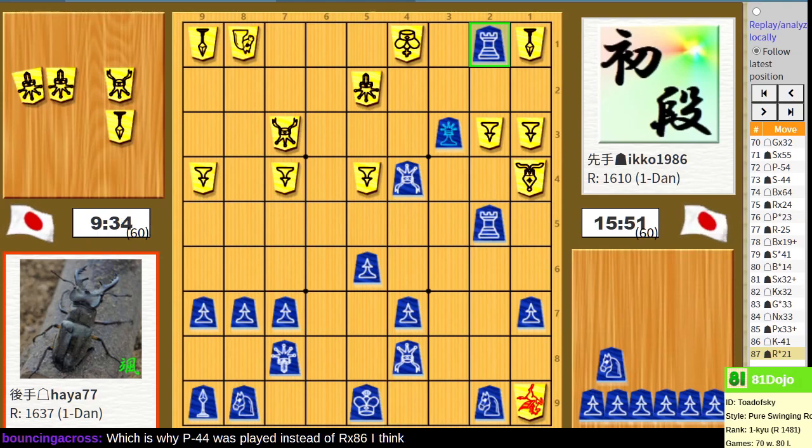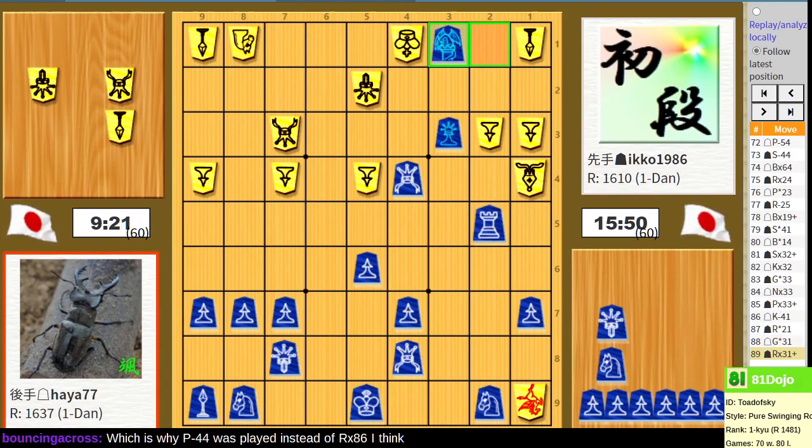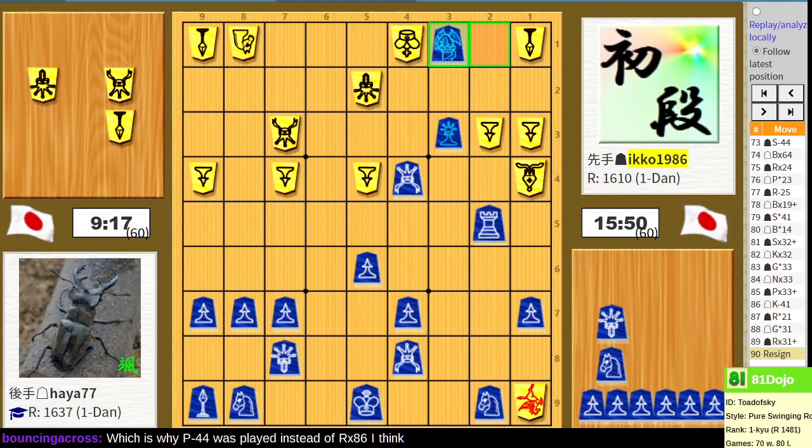With the king having run out of the castle, some sort of interposition to block the check is forced. Thankfully this at least gains a tempo — oh, never mind. You couldn't block with that piece because of the checkmate; you have to block with the lance instead. So yeah, that's unfortunate.